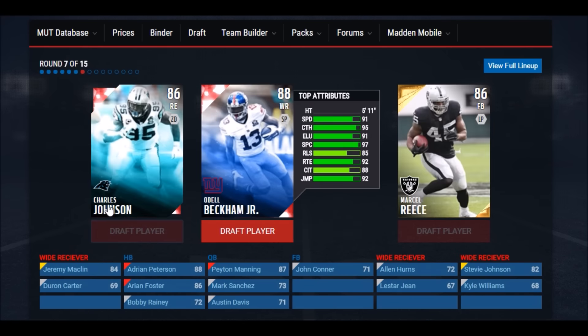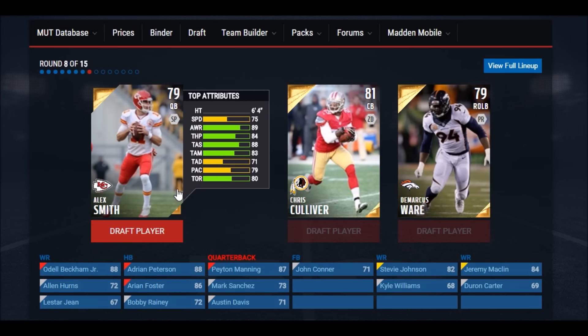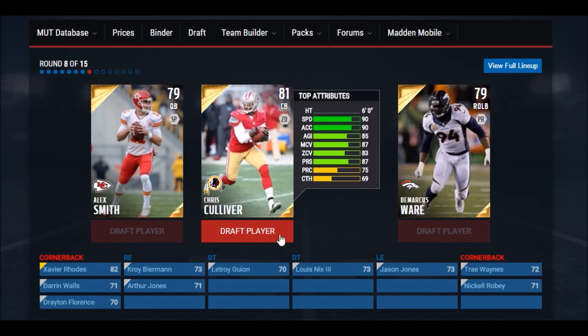Here we go — Odell, 91 speed, 95 catch. Look at his stats, they're just so crazy boosted for his overall. If you average those out, that's easily higher than 88, so we're going with him. I was going to say I don't have a quarterback yet, but I do — I have Peyton Manning. So let's just go with another cornerback.